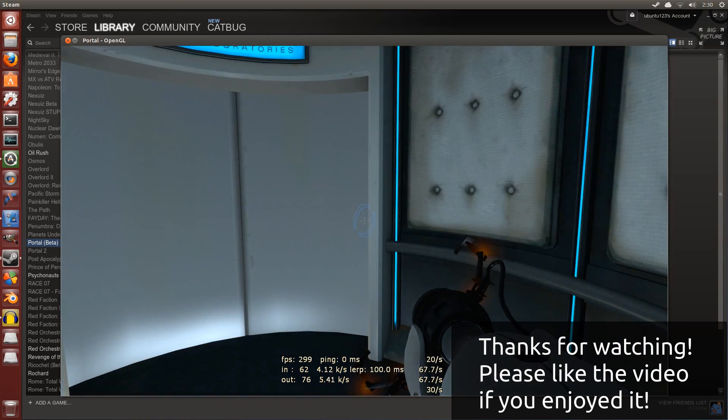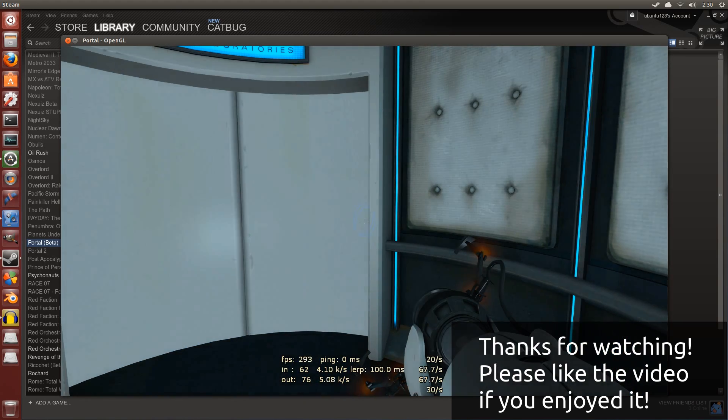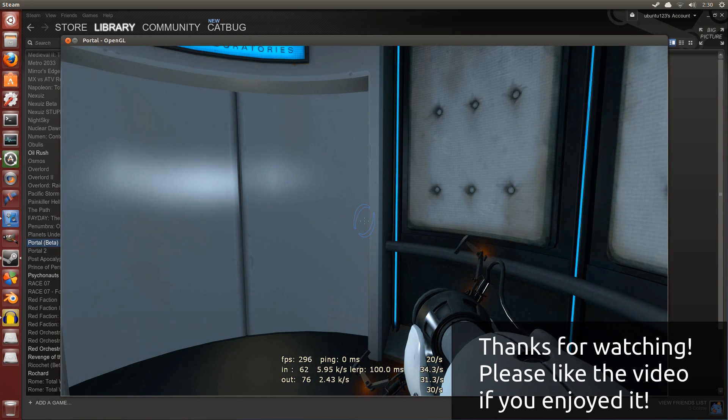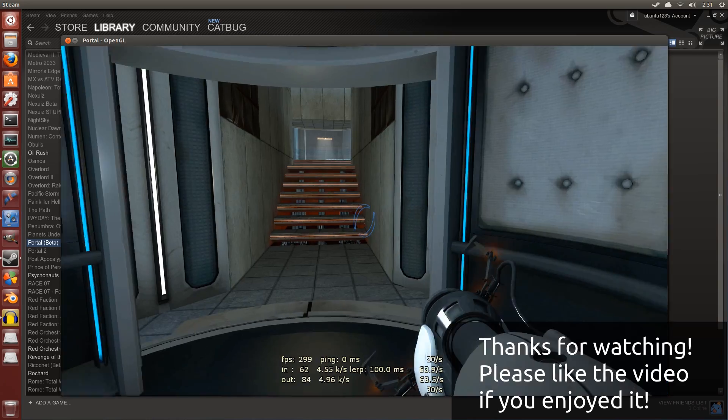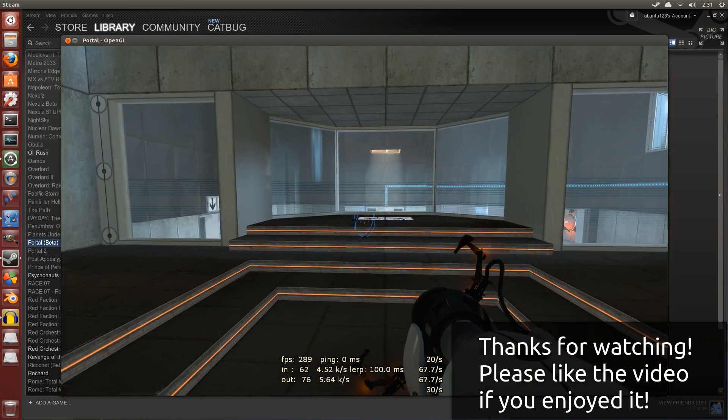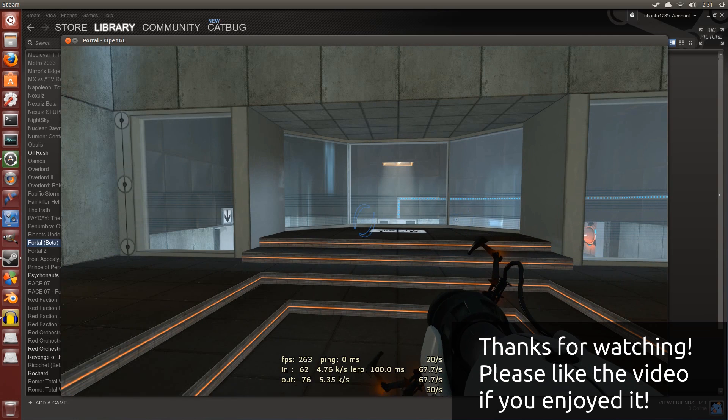Alright, so that's it for this gameplay video guys. As you can see it works pretty great. If you already own Portal it will be available in your Linux library on Steam — it'll say beta though, so be prepared that there are still bugs until the final release. Hopefully they'll fix anything that's problematic. I don't see any problems except in terms of performance — so thanks for watching guys.